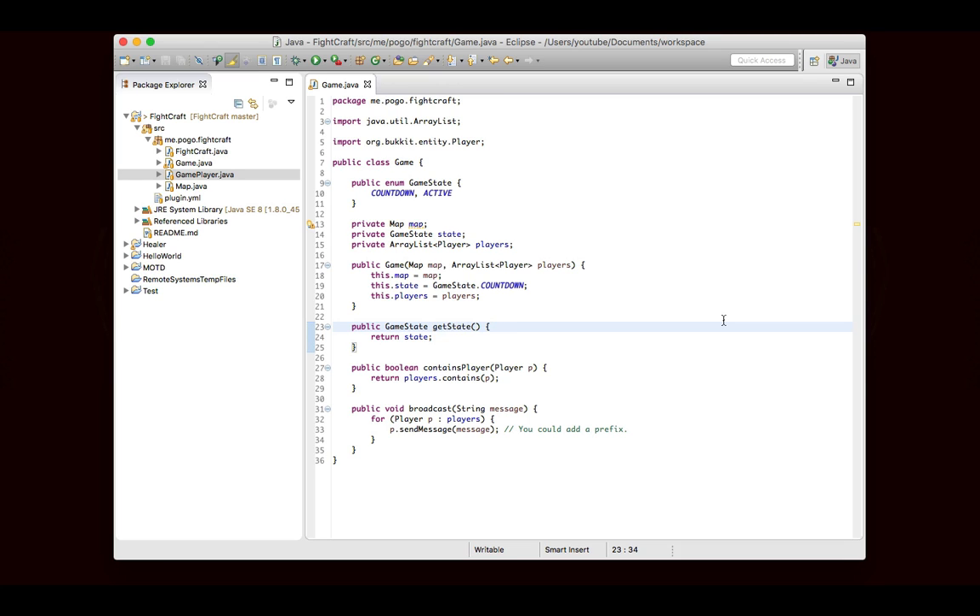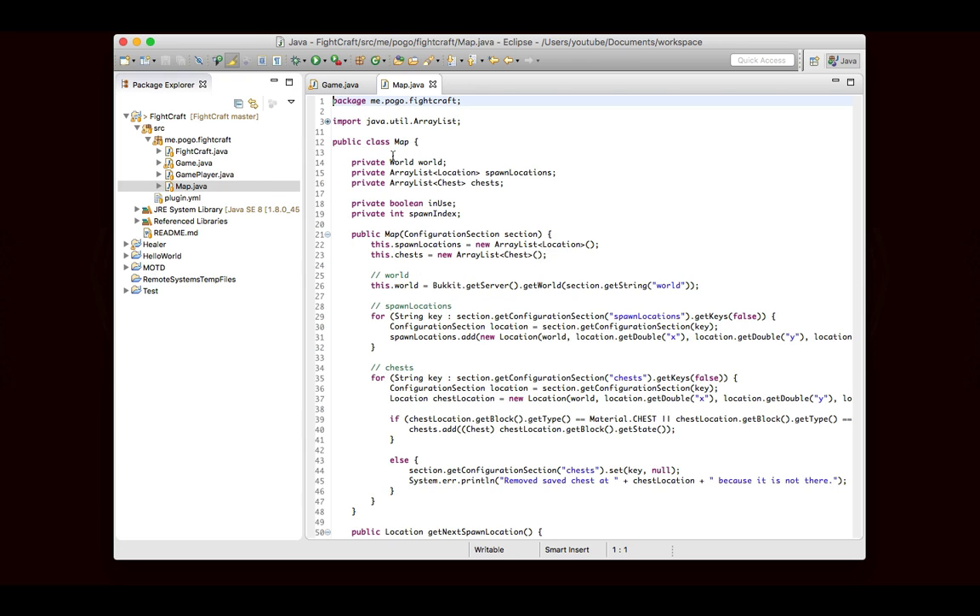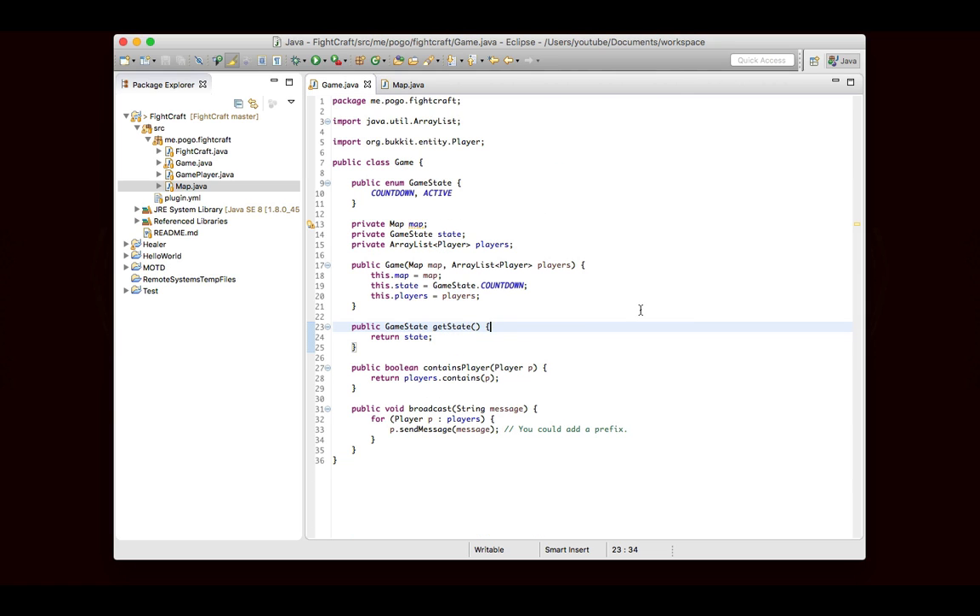We're going to be writing the class that takes care of running the countdown, and then we also have to write a couple of methods to help us out. So the first thing we're going to do is look in the map class, because we want to trigger the countdown once enough players join the game. In the map we have this array list of spawn locations — that's all of the possible locations where a player could spawn — and then we have a list of all of the players in the game. We can compare the number of players here to the number of spaces available, and once all the spaces are filled up, the countdown will begin.